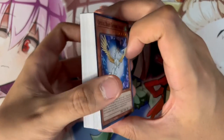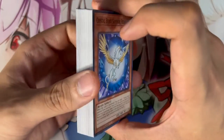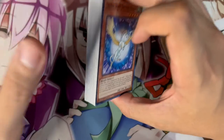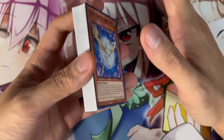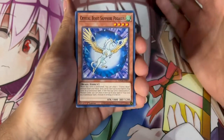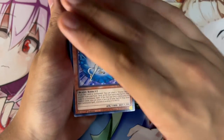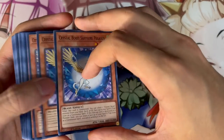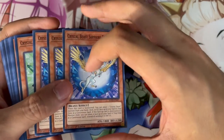Here it is — a full 40-card main deck. It's not sleeved, I'm sorry, but I'm just going to show you guys the deck anyways. This is the best way, I think, to play just three of the structure deck purely. Of course you can optimize it if you add a few more cards, but this is straight up three structure decks. As soon as you open the three structure decks, you can play this deck — just get sleeves for it.